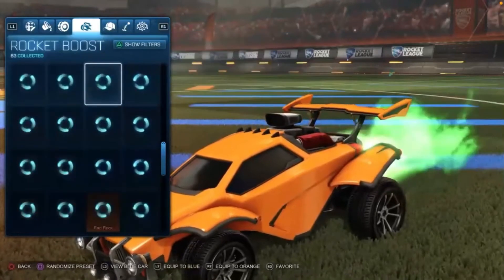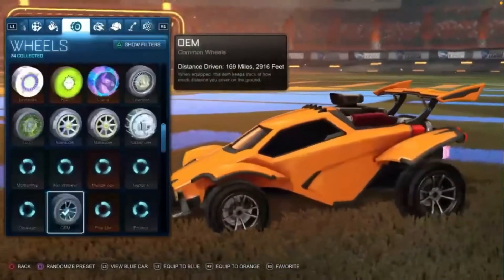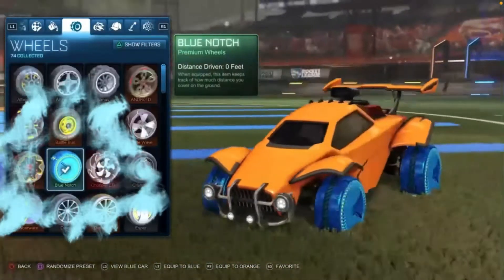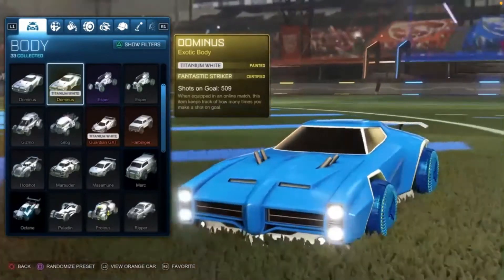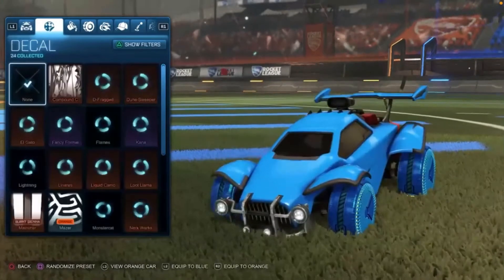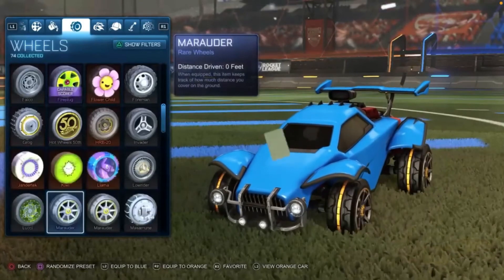That's it. Let's get the blue smoke. You would also get the blue notch wheels — it doesn't all look the greatest, but if you just want a free couple of items, it's gonna happen. So get it while you can.